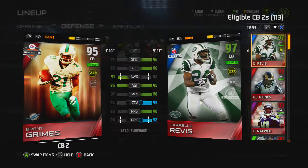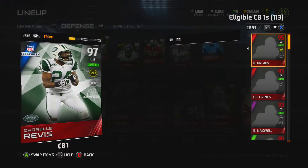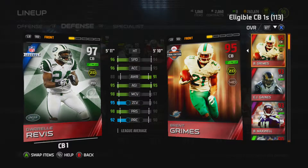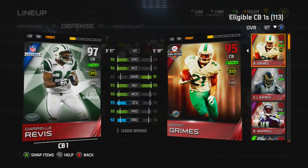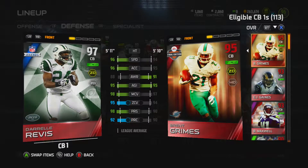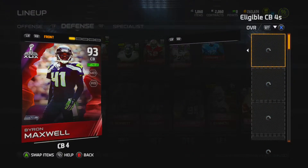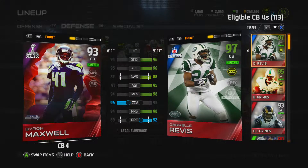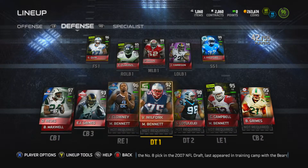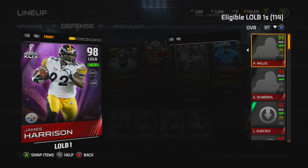He doesn't tackle very well unfortunately. Darrelle Revis Legends, 97 overall — this guy is all-around great. He's only 5'11 but he's still a beast; man coverage and zone coverage are fantastic, everything is just great on this Revis. And 93 overall Super Bowl Brandon Maxwell — I really like this card, that's why he's still on the team. Zone coverage is good, he's quick, he's tall — everything I want in a corner.